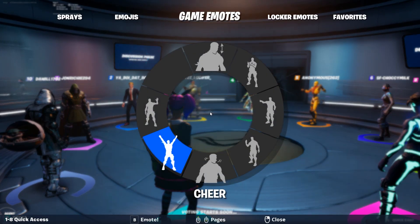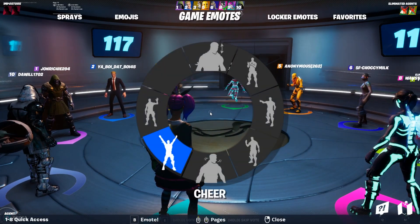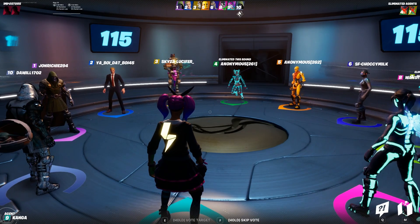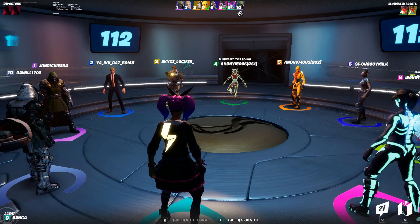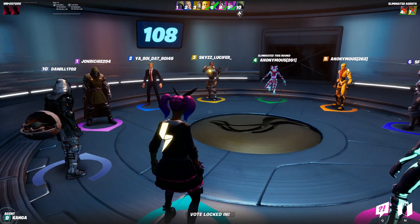And then what you can do — if you hold down your emote button — there are a bunch of different emotes that you can use. You can see here you've got nod and then shake, cheer, point, stuff like that. Now I'm just going to skip, I've got no idea why this meeting was called.